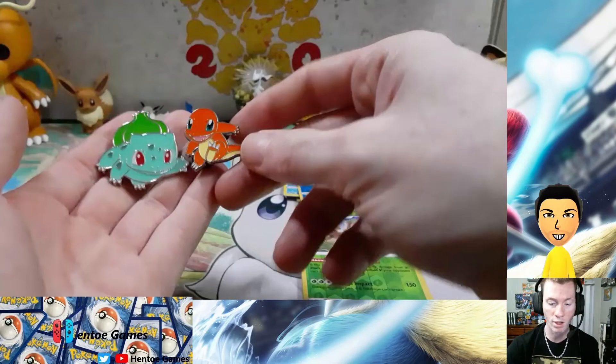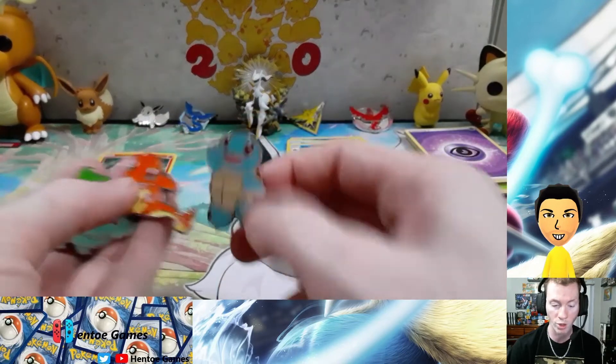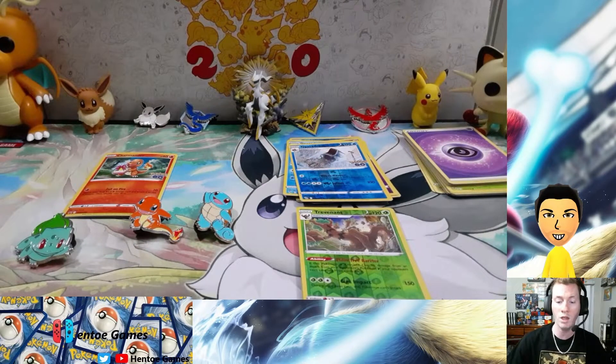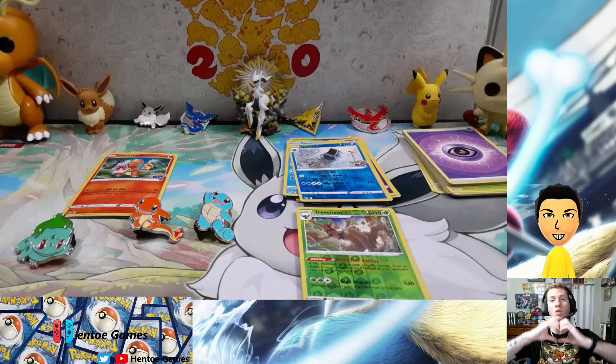We got the Charizard — wait, Charmander. I don't know why I said Charizard — Charmander. And we got the Squirtle pin, so that's all three. That's going to be it for this video — that was all three of the Pokemon Go starter boxes, I guess is what it's called. I hope you guys enjoyed the video, feel free to check out the other videos on my channel. I hope you guys enjoyed it, I will catch you guys in the next one. Enjoy your weekend, have fun, do something wild and crazy — I'm probably just gonna work, but have fun for me. See ya!